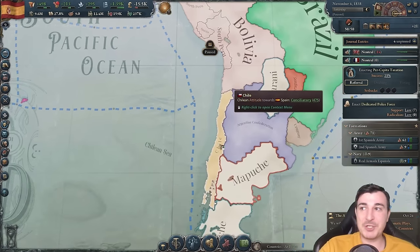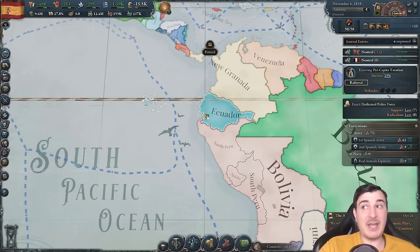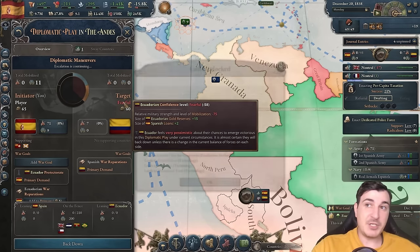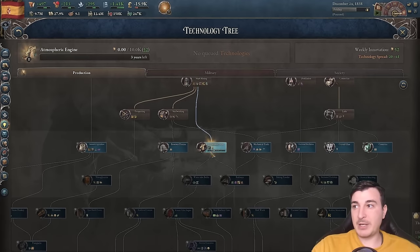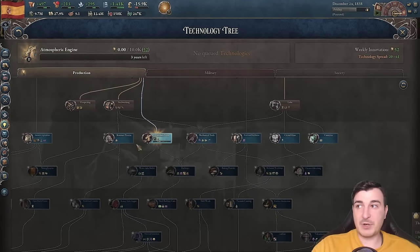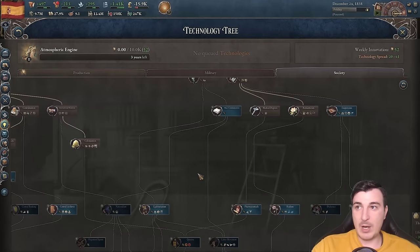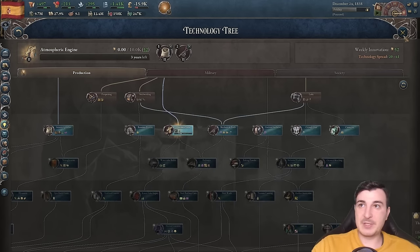We've started researching Atmospheric Engine. Intensive agriculture is pretty good, but I'm going to go with intensive agriculture and then mechanized tools afterwards. Let's also start queuing up some universities. We can now change production methods to dye workshop, lathes, and leaded glass — though that will require lead, and we have no lead mines yet, so I'll build one in Valencia.